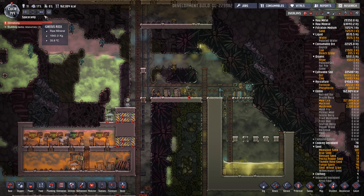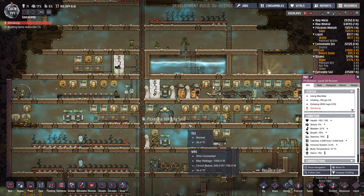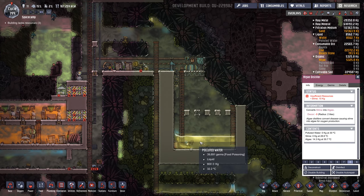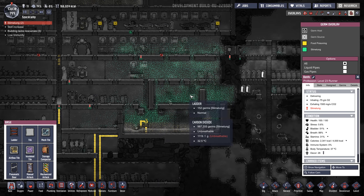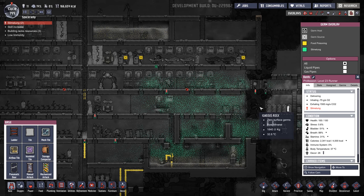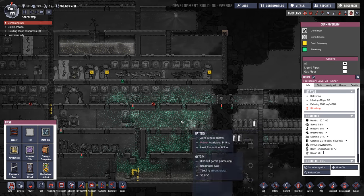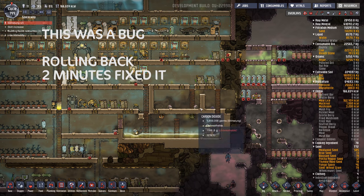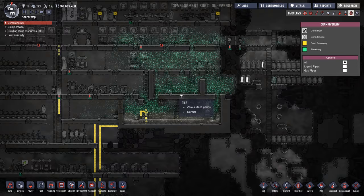Ada just went to 0% so fast — she got slime lung almost instantly. We're actually running out of polluted water too. Someone else got slime lung? Whoa, what happened here? 270,000 slime lung germs — what the heck? Complete explosion — looks like a bomb went off. What the heck, was it all trapped? All trapped in those mushrooms? I think it was. Rollback.